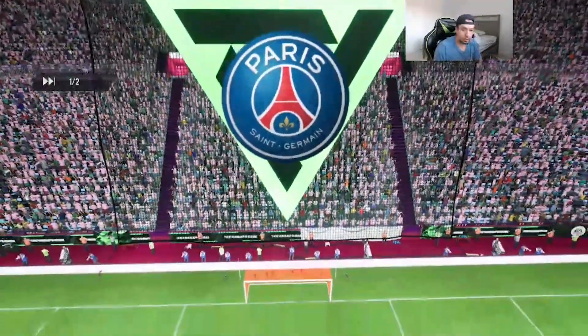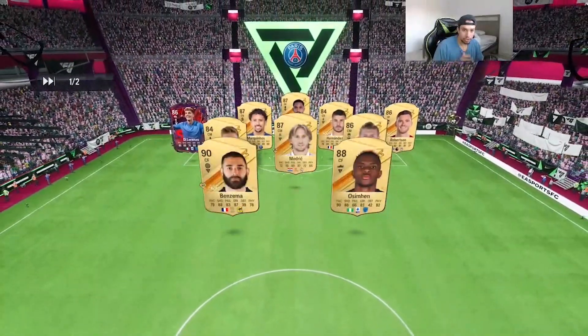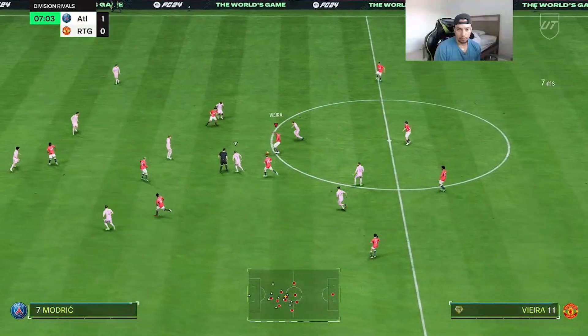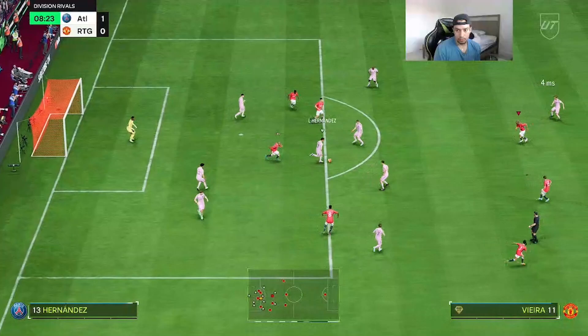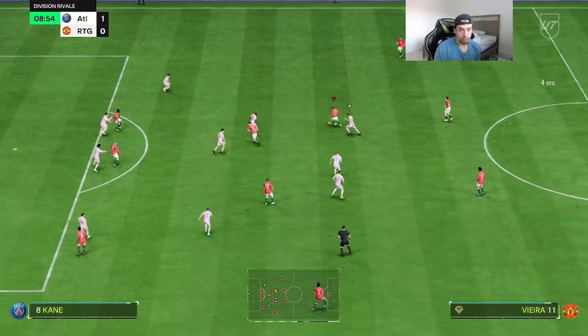Game number one — let's see what type of team he has. It's a pretty weak back line, decent midfield except for Cruz, and the attack is kind of meta to be fair. Vieira was onto the ball pretty nicely right away.